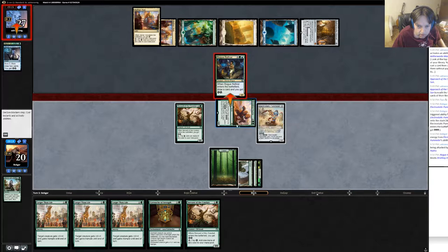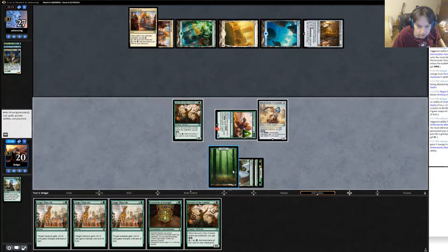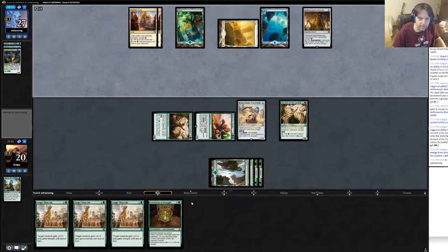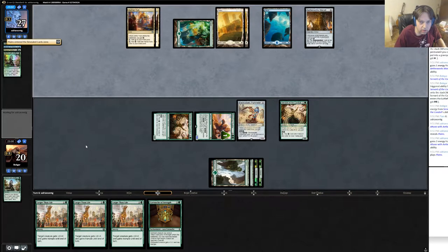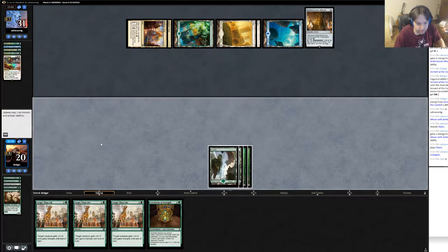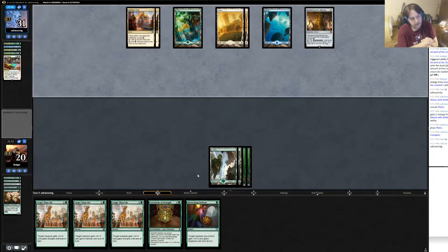I think I attack with bristling hydra - he probably just blocks, I'll buff him by one, it's fine. Not ideal but fine. Servant of the conduit, pass turn. If he has Approach of the Second Sun here - no, he has to cast it though, I don't think he can. He literally has fumigate. Well, that might be game. I guess I played out into the fumigate - that was silly of me. If he didn't have fumigate I would have won right now.